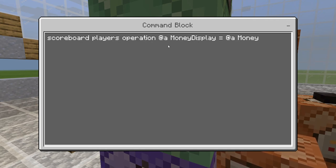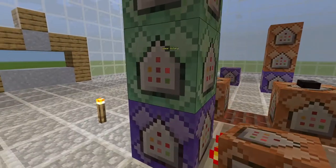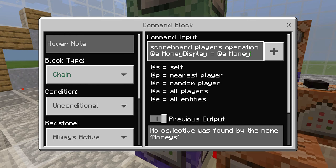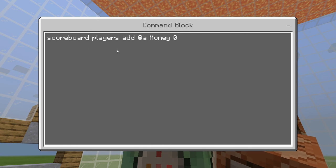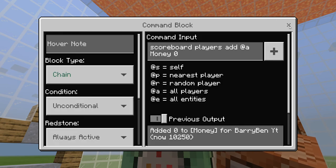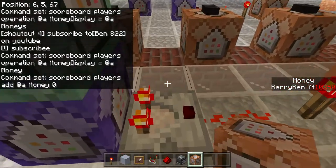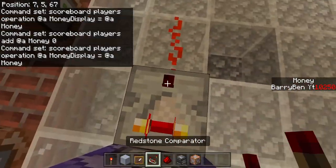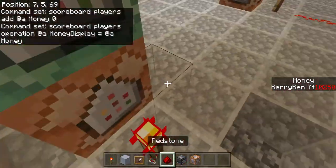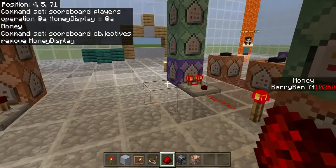Like I said, this is the command, and this is the second block up, by the way. I'll put another S there again. And then you go three up: scoreboard players add @a money. You can pause the video here, and put it on chain, unconditional, and always active. You won't see any of these until all of it's complete. Then you place this there, that there, and that there, and then you go over here — and it all gotta be facing up. All the commands gotta have this arrow key facing up, or it won't work.